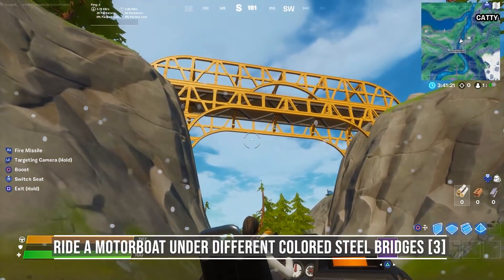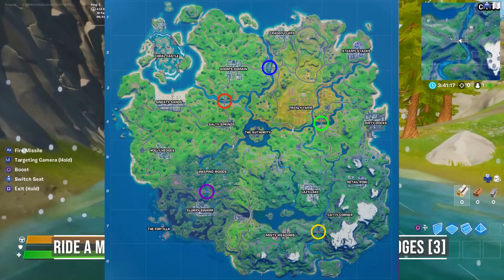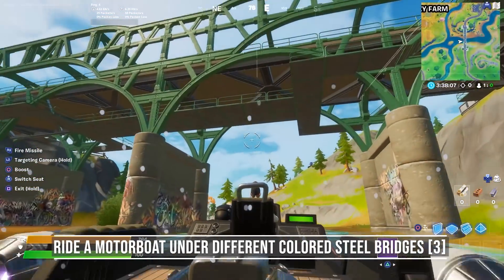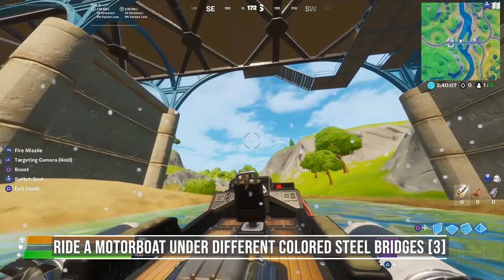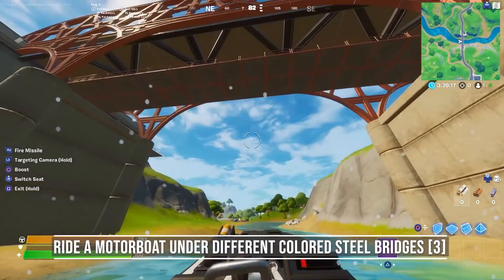For the next challenge you need to ride a motorboat under 3 different colored steel bridges. If you look at the map, these are the different locations. In total there are 5 different steel bridges: yellow, green, blue, red, and purple. Since you've been destroying some boats in Craigie, you might want to grab a motorboat and head to the blue bridge. The red and green steel bridges are pretty close to it, so I recommend you choose those three to complete the challenge.